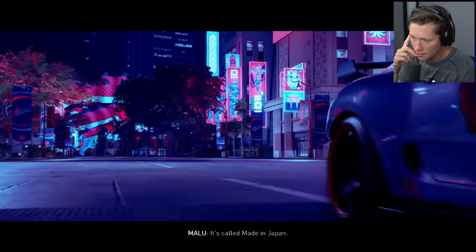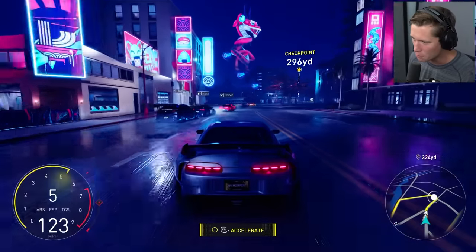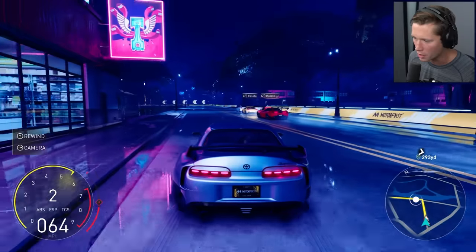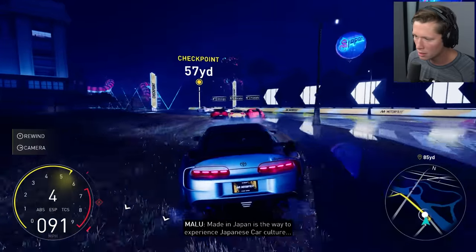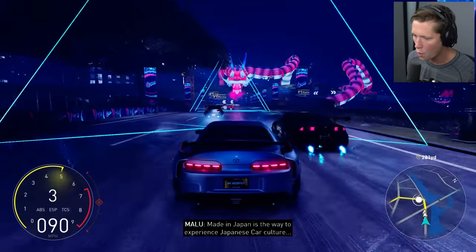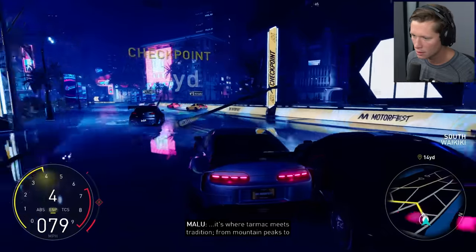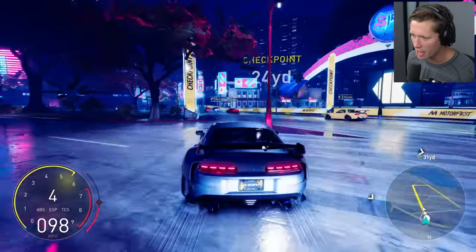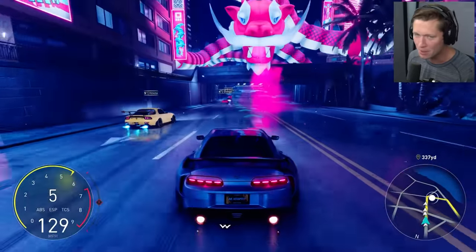It's called 'Made in Japan' — we're hopping straight into it. Hopping in the Supra, off we go. I think X might be the e-brake, we'll have to figure this out. A is nitrous, LT is brake. It's the way to experience Japanese car culture — where tarmac meets tradition, from mountain peaks to city streets. This neon journey is not one to miss. I feel like we were just transported to a totally new world — this doesn't look like Hawaii at all.